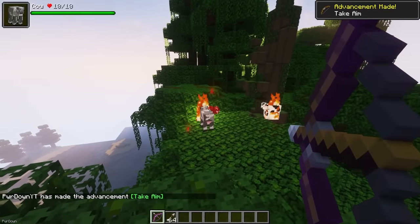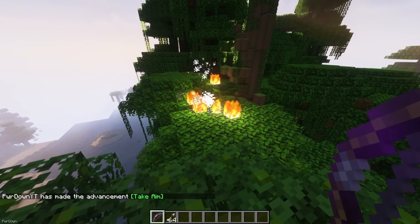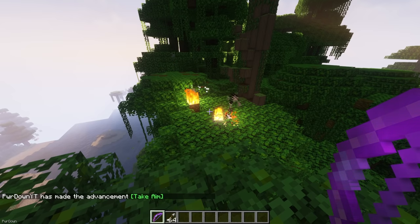Realistic Fire Spread will cause entities that are on fire to set fire to the blocks around them. This one could be a bit dangerous, but I think it makes more sense.